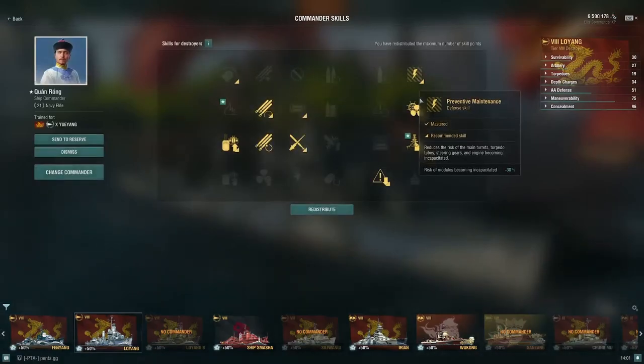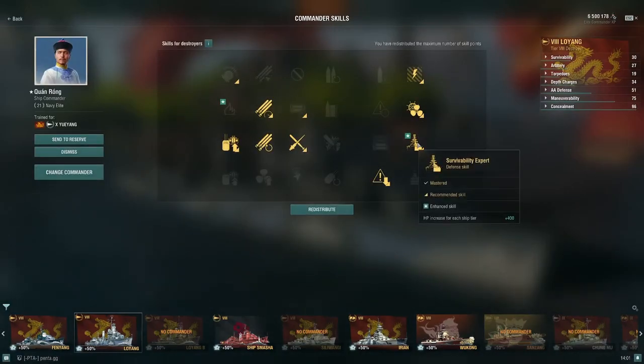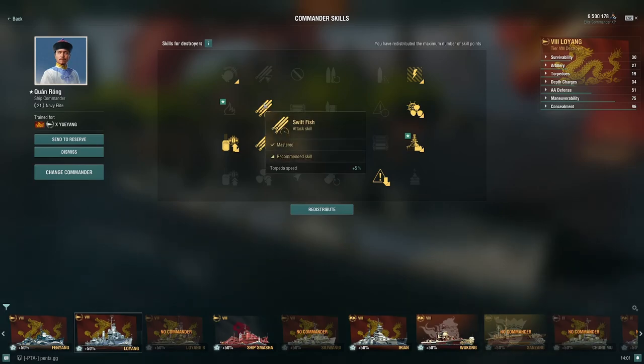But let's start off with the Commander build. So we have Preventative Maintenance, Last Stand, Survivability Expert, Concealment Expert, Adrenaline Rush, Main Battery and AA Specialist, Fill the Tubes and Swift Fish.